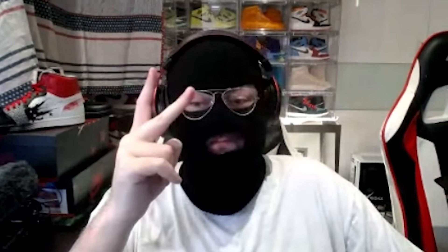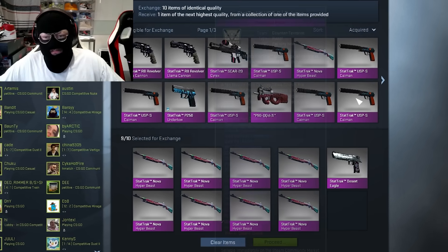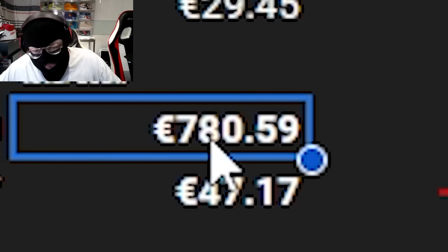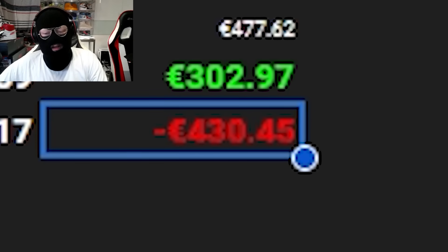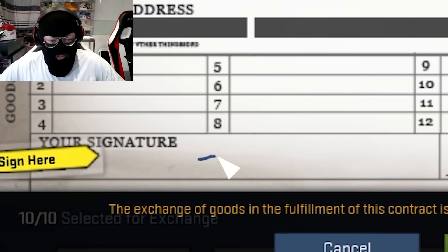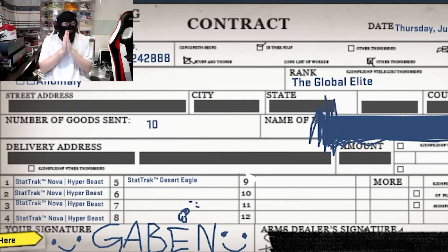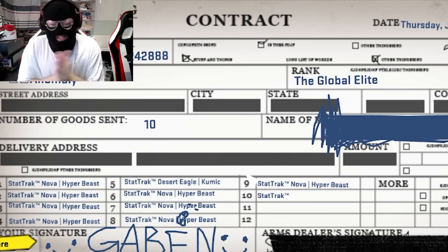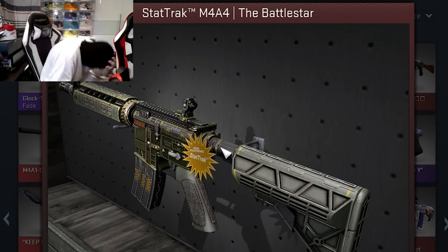Gentlemen, we have two more trade-ups now. We are doing the StatTrak Factory New AK Fuel Injector. If we get the AK it's worth 780 euro — that's actually a lot of money. If we hit the bad M4, we lose 430 euro. This is one we need to hit. Who are we signing by? Gaben. We haven't signed Gaben in probably 10 years, because he hasn't signed anything in about 50. AK Fuel Injector — if we get the M4 it's literally zero and I'm going to be very sad, then we lose 450 euro. AK Fuel Injector please... No. What the fuck? No.